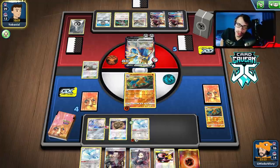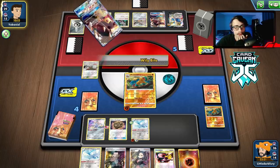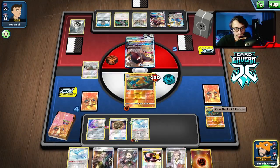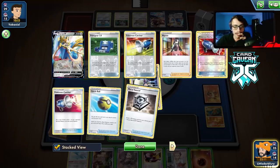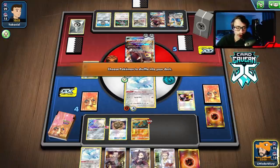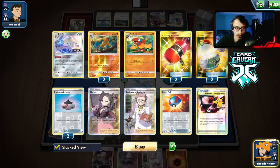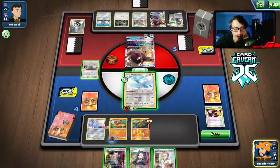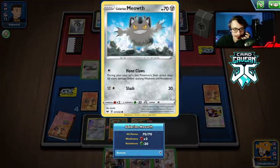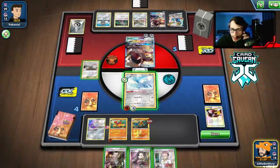They swing with Mawile — fine by me. We can Boss Zacian up again. I retreat into Altaria — let's start putting pressure on with Altaria. I'm not going to play the Boss just yet. I do want to get my other Swablu off prizes soon so I can attach to the Archeops. Actually I don't mind doing Boss on the Oranguru and trapping it — though I kind of want to find Dojo. I'll just hit for 60 here — they're in topdeck mode.